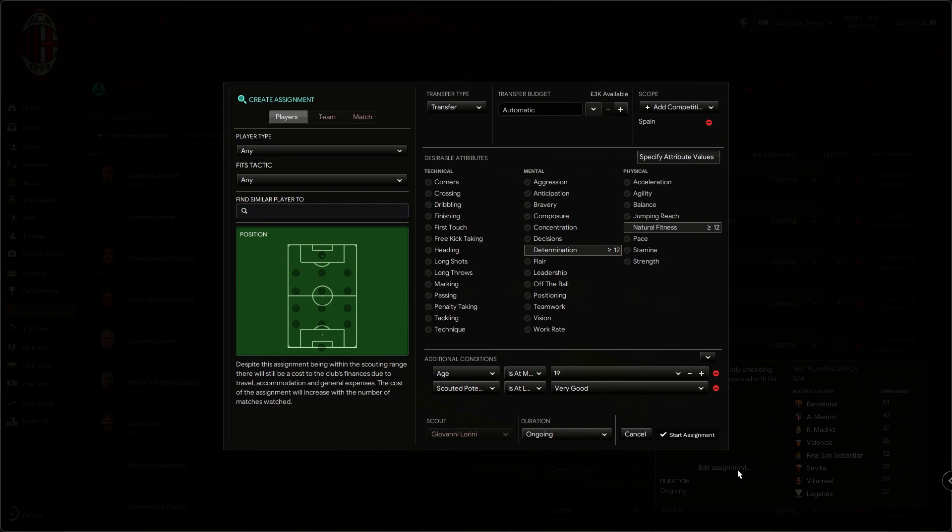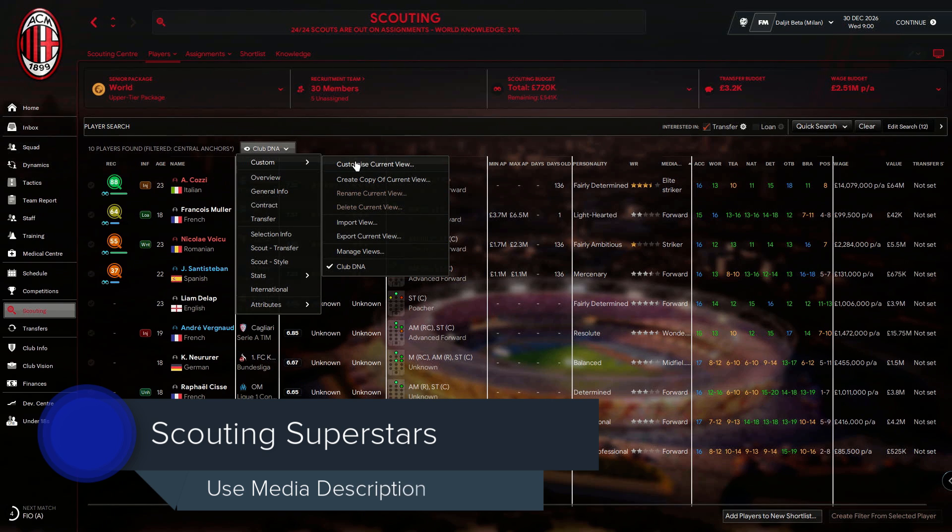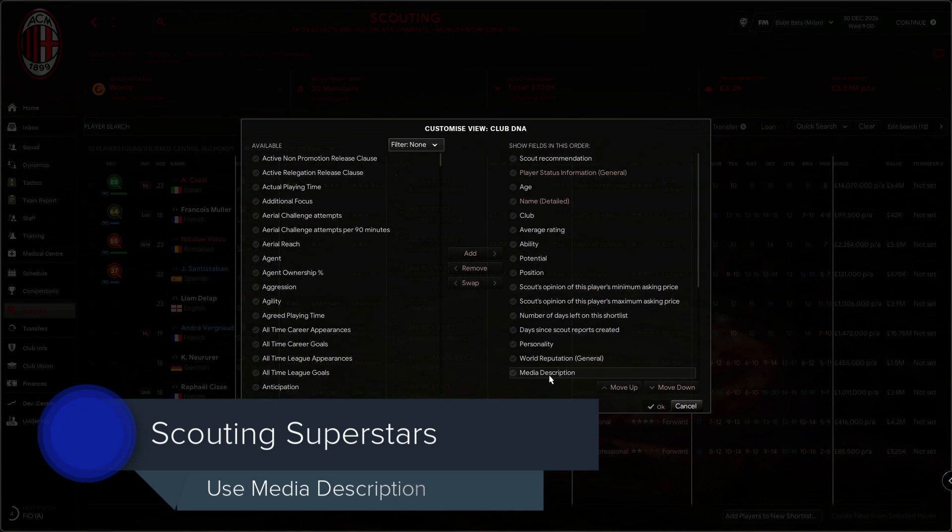Natural fitness does go up over time. However, I tend to avoid players who are lower than 10. Finally, if you're the sort of player that likes things really super easy, then add media description to your player custom search.